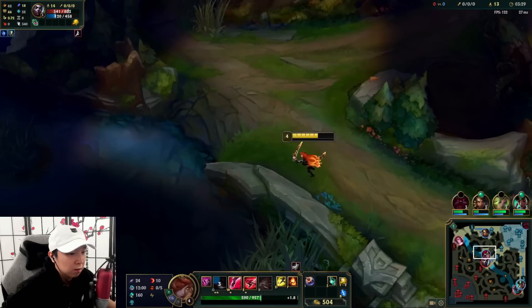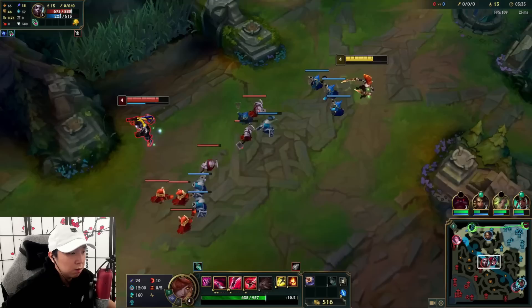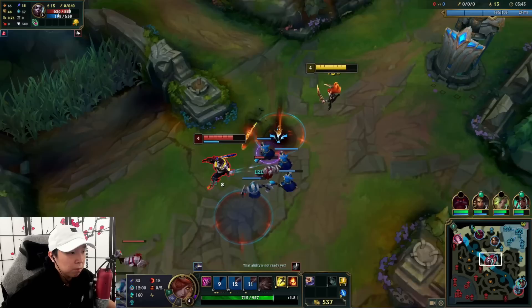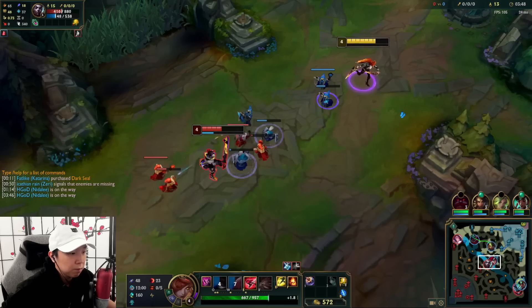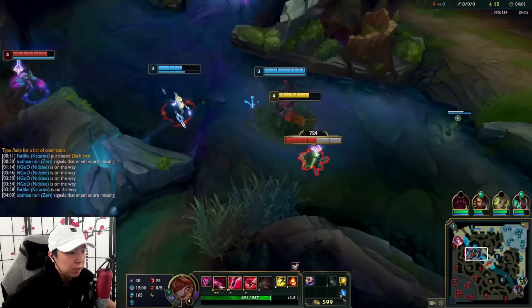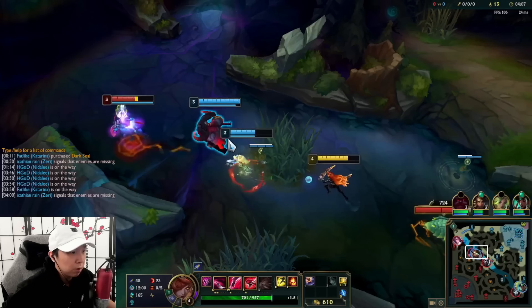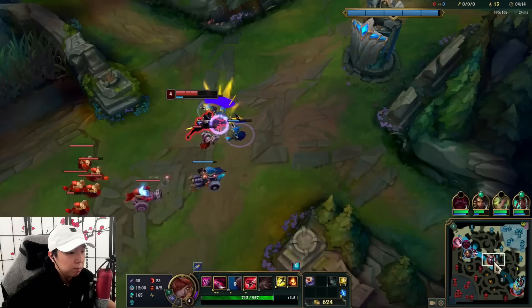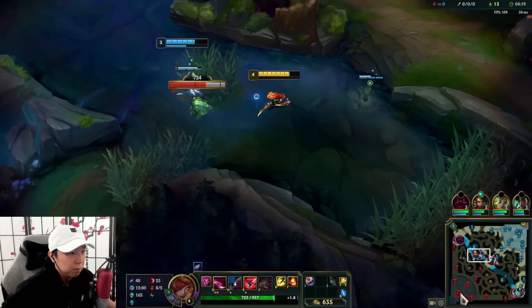I try to make him tank the tower there. Right now it's fine. I should probably ward up top side though because of Kha'Zix. We should have our First Strike up soon again. He's used all his pots. Just get First Strike procs there. Looking pretty good. Echo doesn't really have the health here.